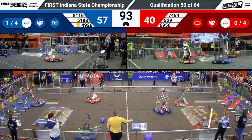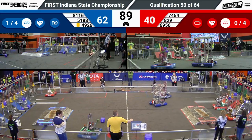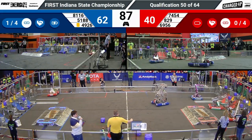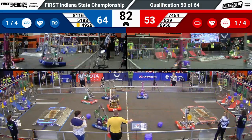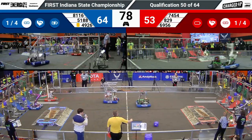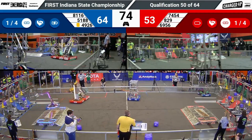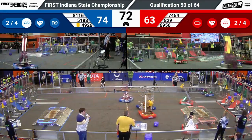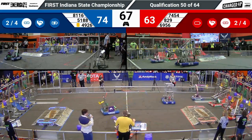Galactic scoring the first link for the blue alliance by scoring a cone on a high node. That's also going to get the cooperation bonus for both alliances. That means if each alliance places three game pieces into the cooperation grid, the threshold they need for the sustainability bonus is lowered from five links to four links. Each alliance now has scored two total links — they each need two more to get the extra ranking point from the sustainability bonus.